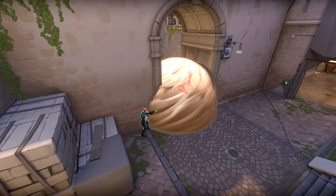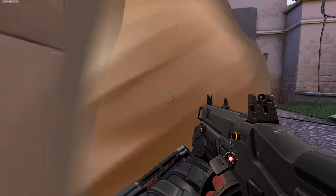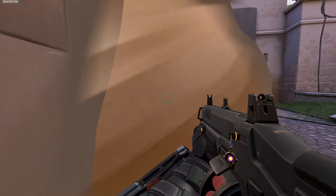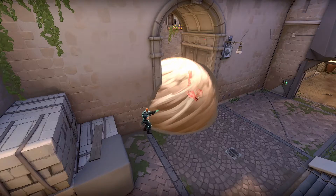Even if they decide to check the side that you are sitting at, you can just enter the smoke at the same time the drone is leaving it. It's a pretty simple concept — everything that comes out of the smoke is going to be blind at the moment of exiting, just like you are blind for a second when you enter the smoke. Using this game mechanic, you can enter exactly when the drone is blind and avoid being seen.